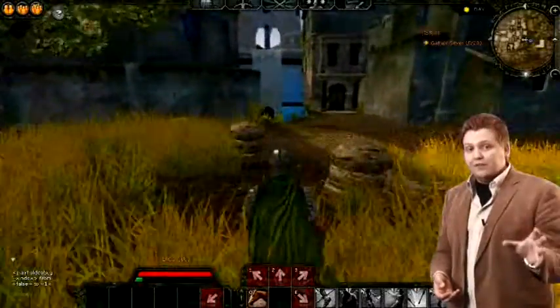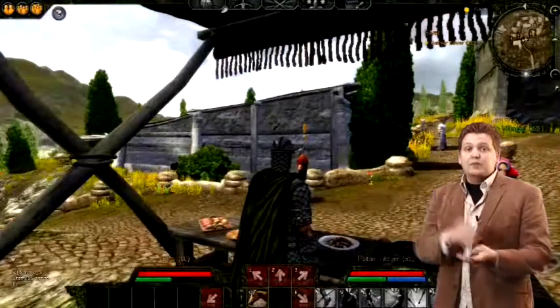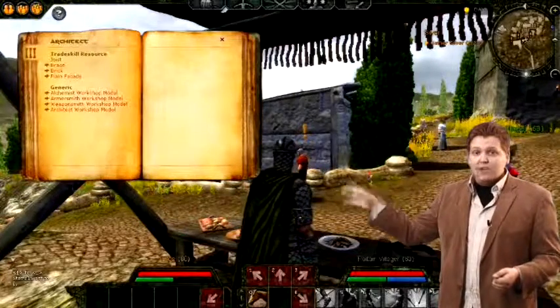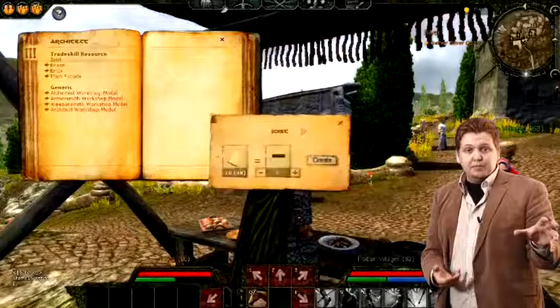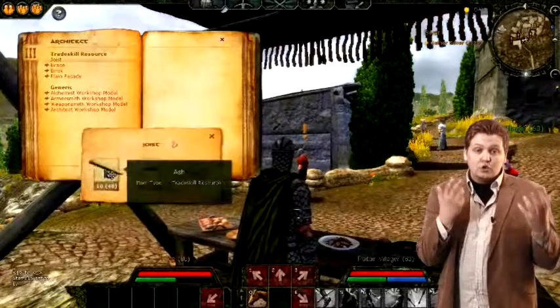We also have craft professions, and craft professions can be anything from weaponsmiths to alchemists and so on. If I want to create something I simply bring up this trade skill book that you can see here — it basically lists all the different recipes that I have learned. To create something I just click on a recipe and the game tells me what resources I need in order to create that item.